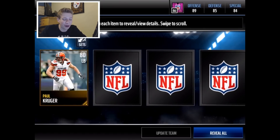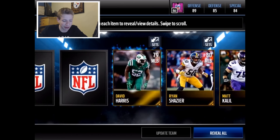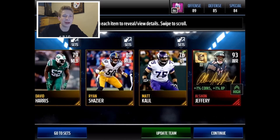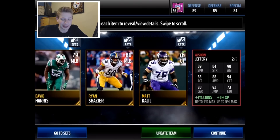Alshon Jeffery — the very second card in the pack — 93 overall wide receiver Alshon Jeffery. I like it. I freaking like it! And I just realized this video is literally only a minute long so far, but I don't even care. It's one pack, but it is one awesome pack.